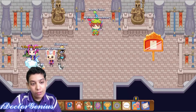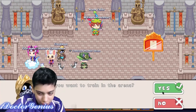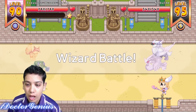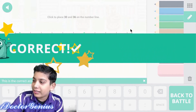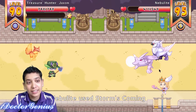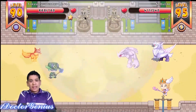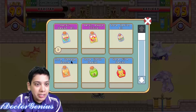Now let's go ahead with the battle. Really? My sister's here? Challenge — yes, let's do this! Let's heal myself a little bit.